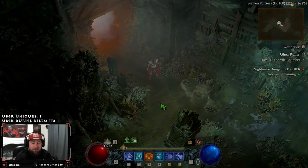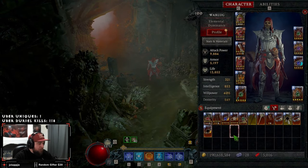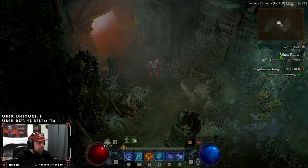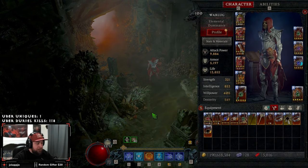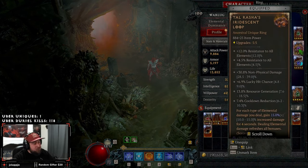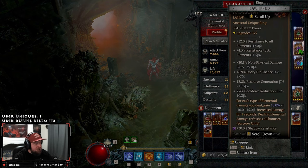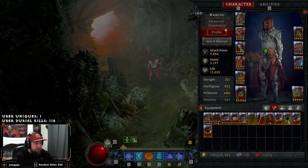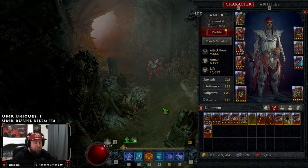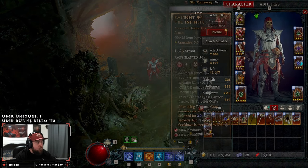What's up everybody, War here, welcome back to the channel. Today we're doing a quick little nightmare dungeon level 100 in preparation for the Abattoir. I'm going to be using Ball Lightning because it's absolutely busted. We got our brand new Tal Rasha ring, and with some slight gear changes I am going to be making an updated video guide to this build and all the changes coming with it.